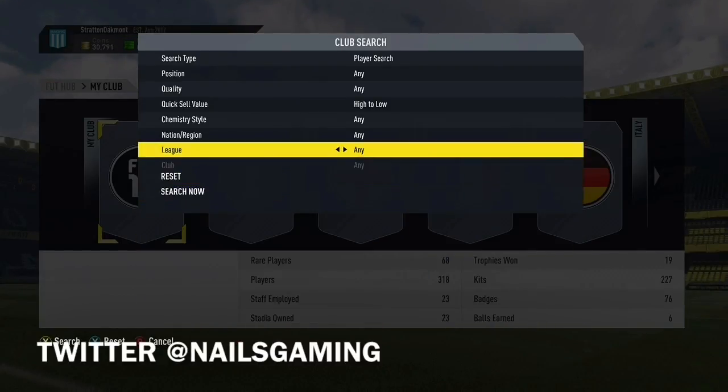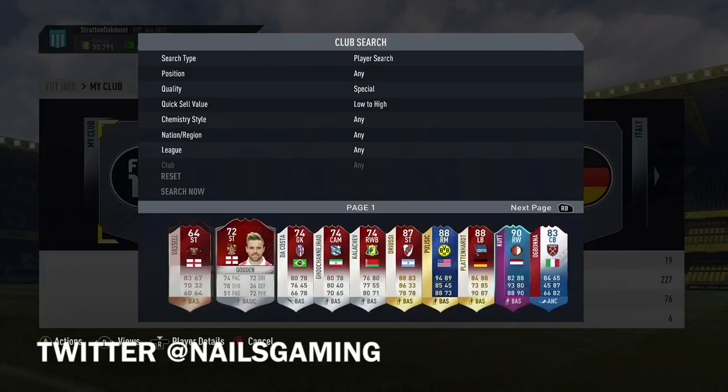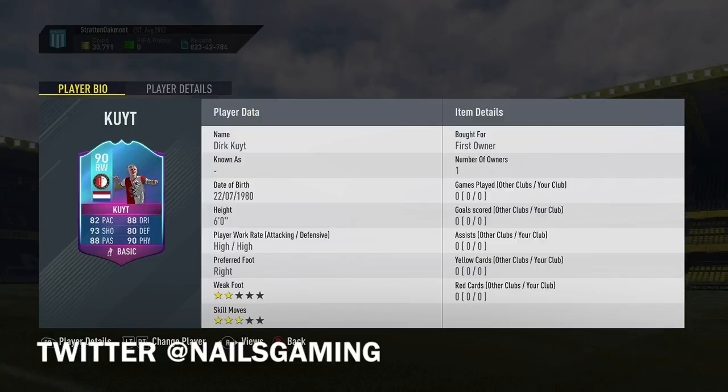His card is well balanced — he has 82 pace. Let me look at the card. Let me go to special. He's 90-rated: 92 pace, 93 shooting, 88 passing, 88 dribbling, 80 defense, 90 physical, with high work rates. I wish they'd made him a CAM because he'd be perfect at CAM, center mid, or center defensive mid — he could play anywhere because his card is just well balanced for a midfielder. I'll probably sub him on as a super sub since he has really good stats to play any position in the midfield area.